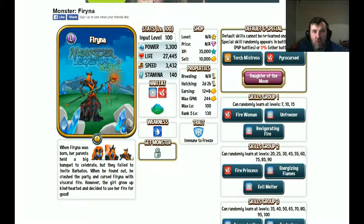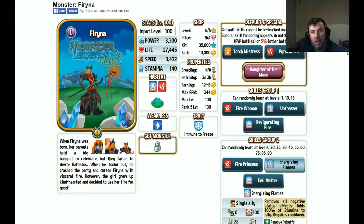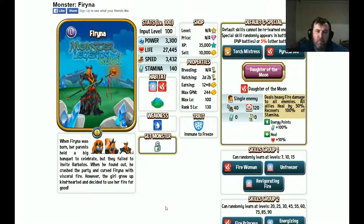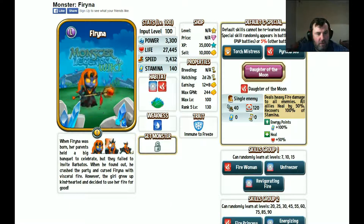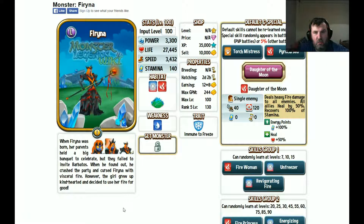Hi guys, this is Johnny Bean, welcome back to Monster Legends! We have a new monster that is breedable right now for four days. This is the 7th of March, so this monster is available between the 7th of March and the 11th of March. I'll post a link at the end of this video on how to breed this monster, but you guys probably already know how to do it. So yeah, a fire monster — it does look awesome.